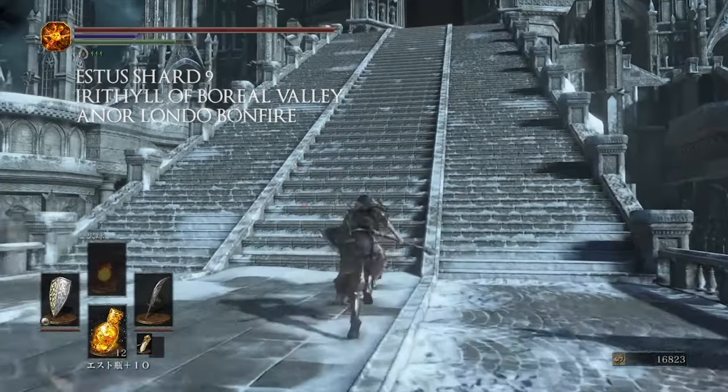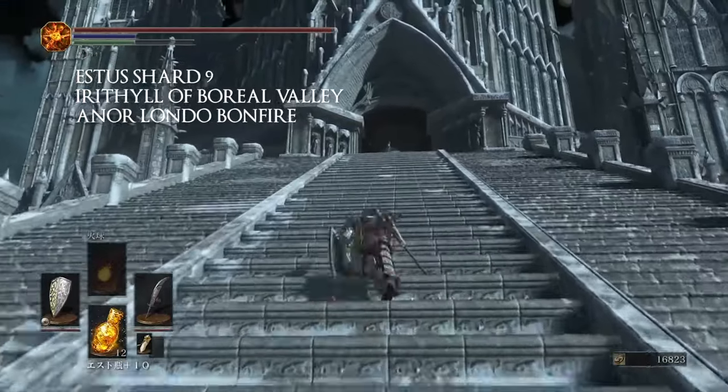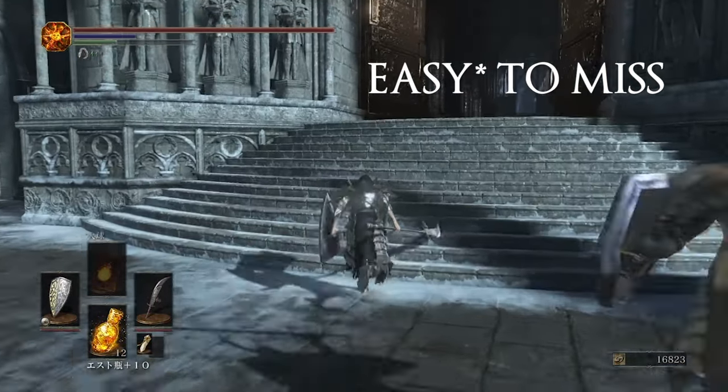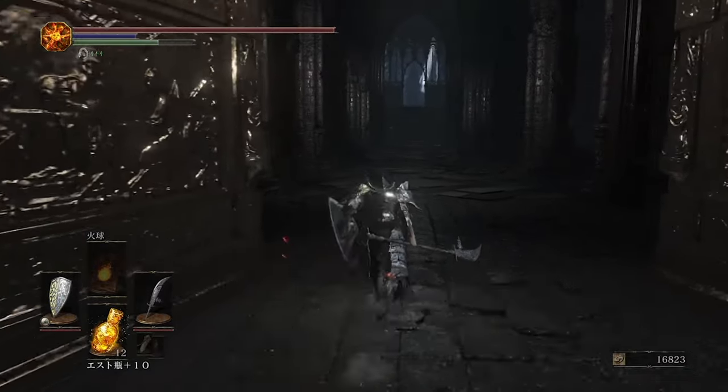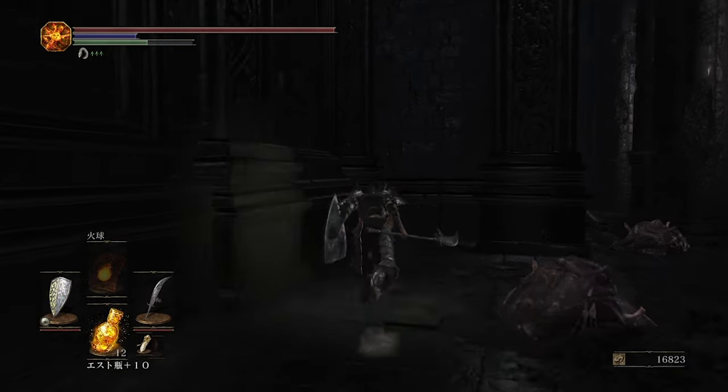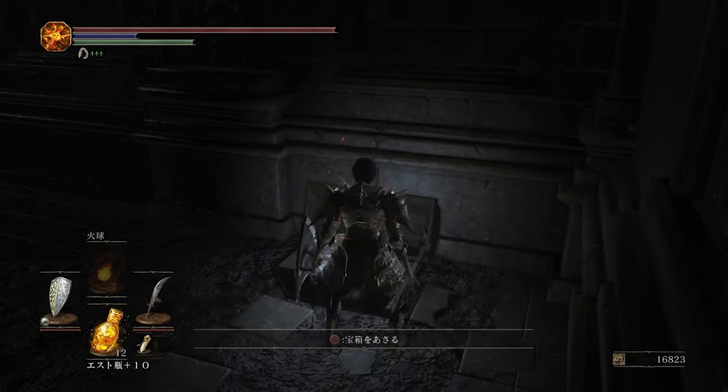Number nine is going to be at Irithyll of the Boreal Valley at the Anor Londo bonfire. This one is pretty hard to miss since it's very dark where you find the shard. You're going to run up to the very large dark room right before the boss fight, and on the left side of the room near some slugs is going to be a chest that has the shard inside of it.